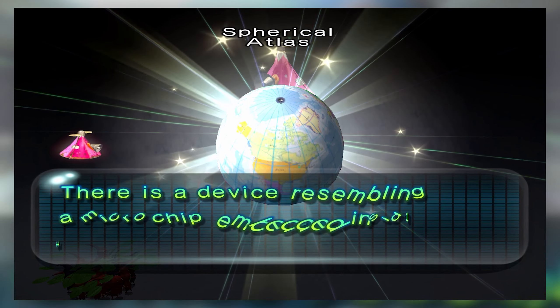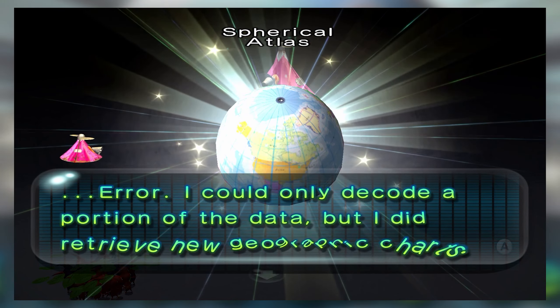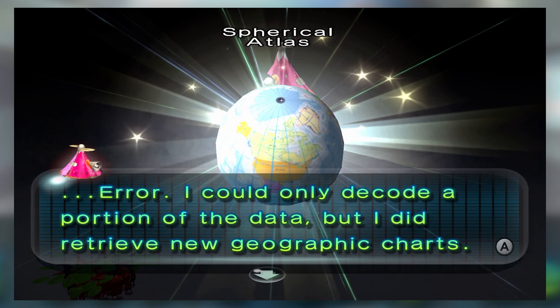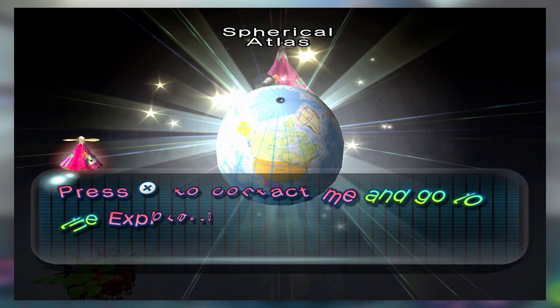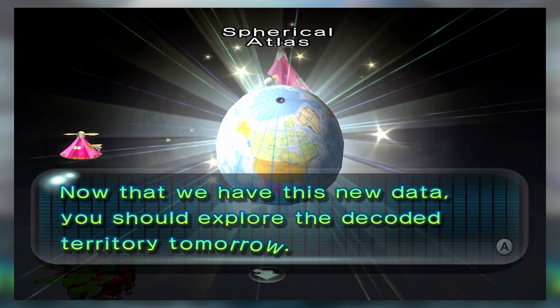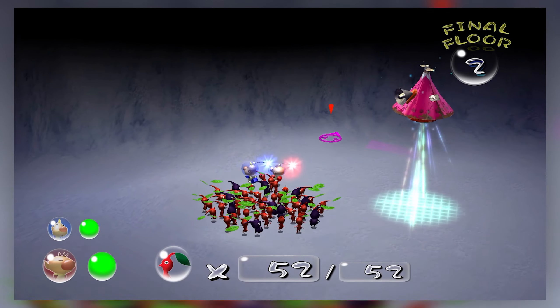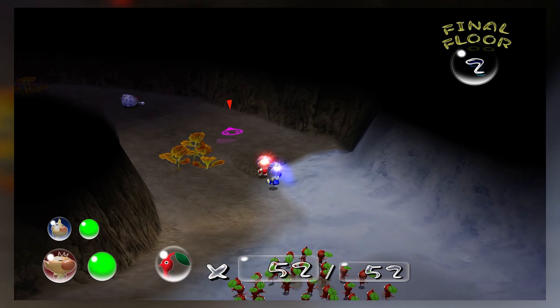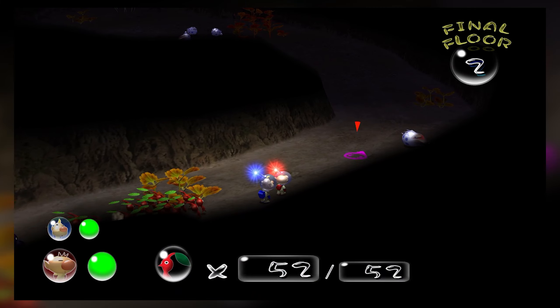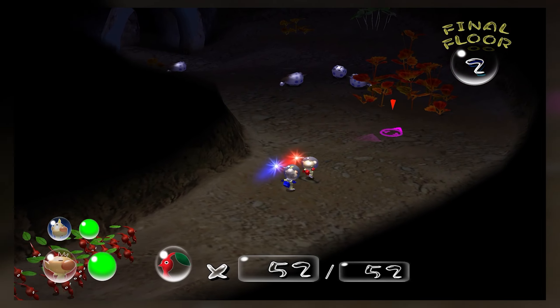Spherical Atlas. The ship says there's a device resembling a microchip embedded inside the sphere. It could only decode a portion of the data, but it retrieved new geographic charts which it's inputting into the planetary database as the sphere chart. Basically what this means is that we have a new area we can go to. A lot of the things you can get aren't just treasures — they'll actually be pieces of equipment or upgrades for your ship or for Olimar and Louie. Pretty neat.